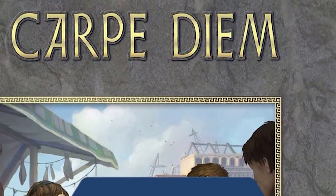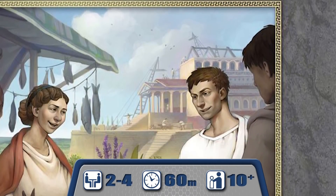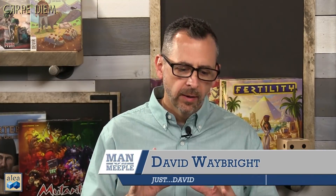Welcome back to MVM. Today we have an Essen review for Carpe Diem, Stefan Feld's next game from Aaliyah and Ravensburger. You're probably already going to buy this one, but if you're on the fence, check out this review. We are Stefan Feld fans — I'm in particular a huge fan. There's a range of his games, but we do like this one quite a bit.